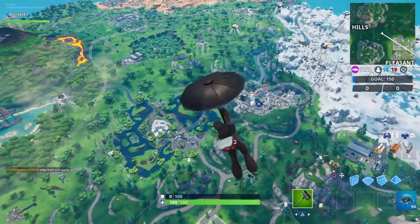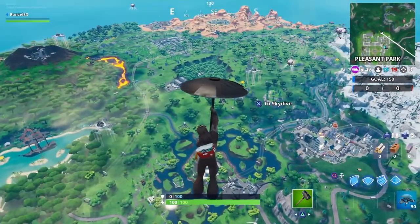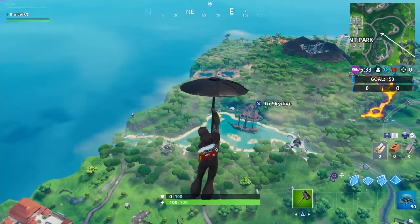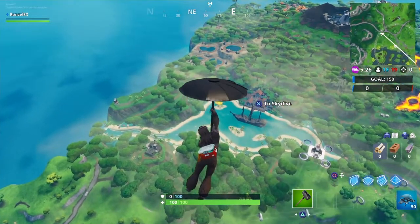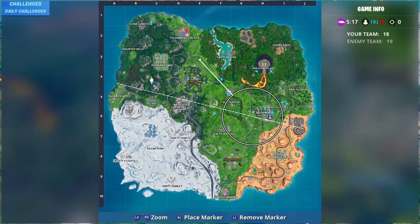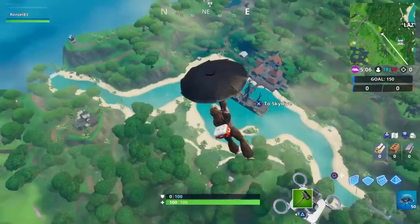I'm going to canvas the area from the air and show you guys where these giant umbrellas are — they show up on the map. There's one over there in the distance. You only have to do one per match, and you can do the same exact one. You can literally go to Lazy Lagoon, jump on this one, restart the match, jump on it again, restart, jump on it again, and you'll have your Day 8 free reward.